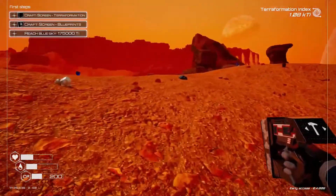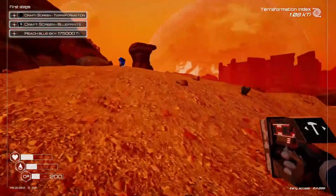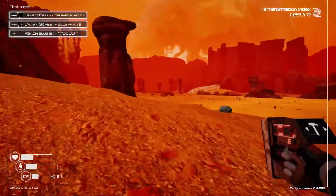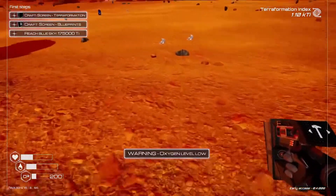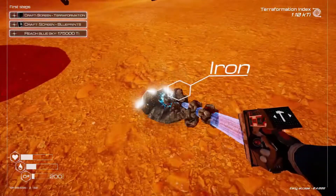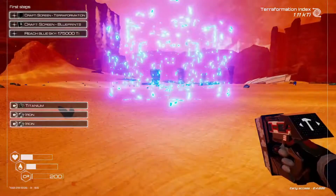I think for our first kind of permanent base I want to build somewhere right around this area — it seems to be centrally located to all the different biomes around here, and I don't think this area is going to fill up with water and turn into a giant lake on us. Low oxygen — we better get our shelter going real quick here.